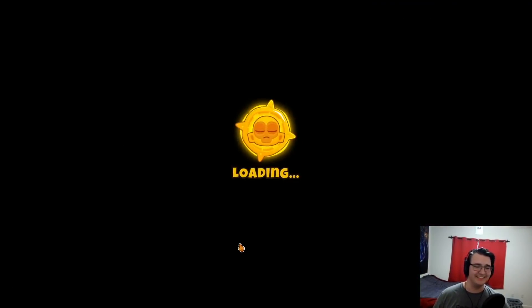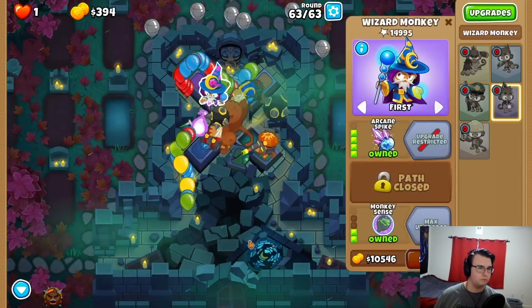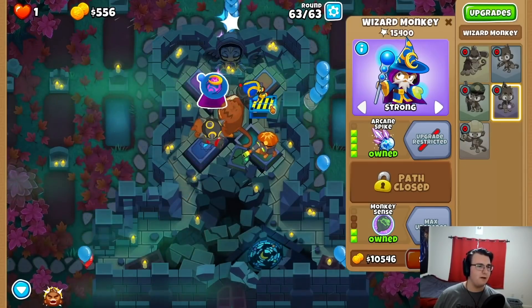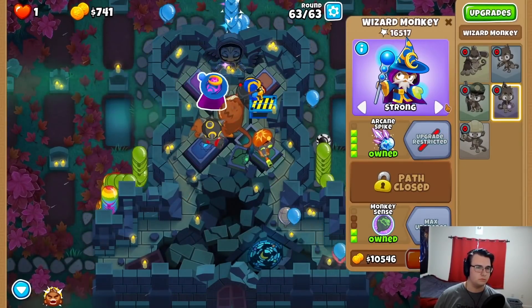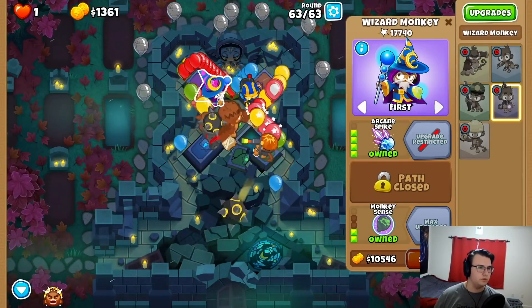One green balloon! All right, let's go back to the Pat strat. Upgrade Pat. Micro Wizard. Good — we have a Balloon Trap up for each unique wave. You can do it, Wizard.